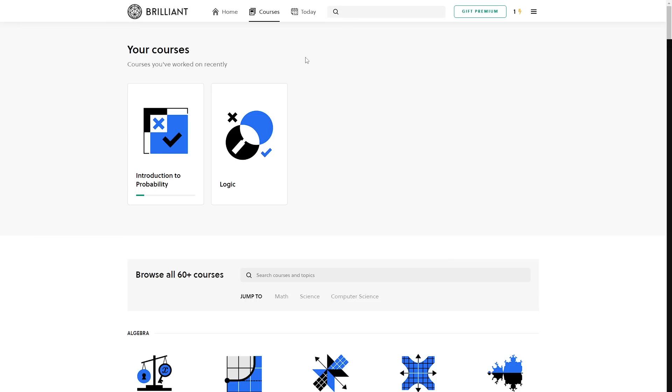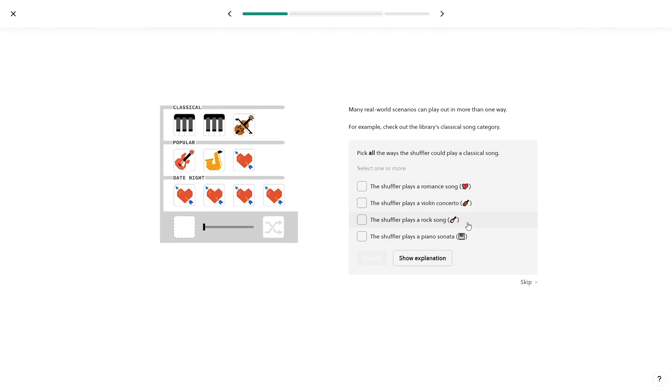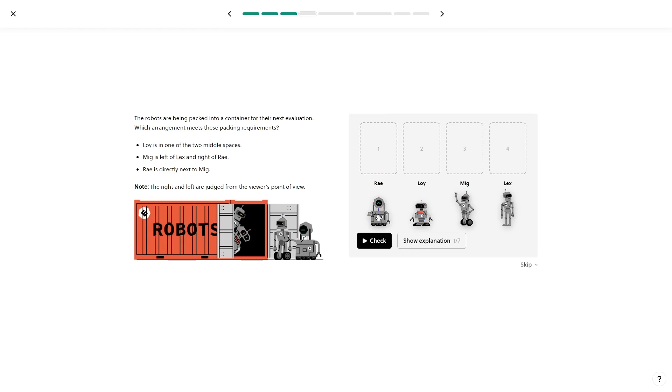If you're looking to become a better Gwent player, I found two courses that I believe would be a great place to start: Introduction to Probability and Logic. This relates to Gwent because not only is it important to understand the probability of drawing our winning conditions and hitting the lottery when RNG is a factor, but it also helps us make better decisions throughout the match that could be a deciding factor.